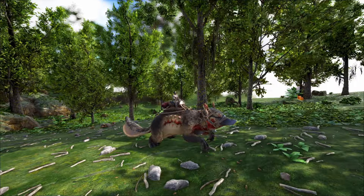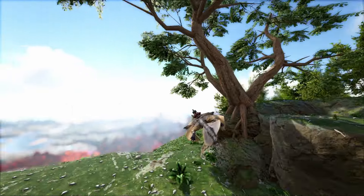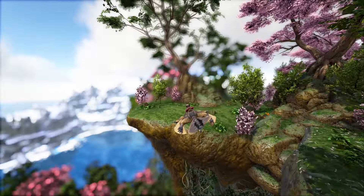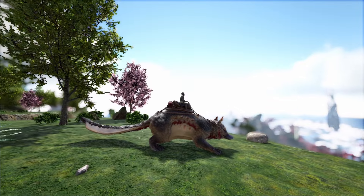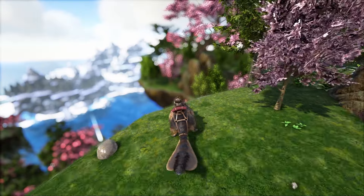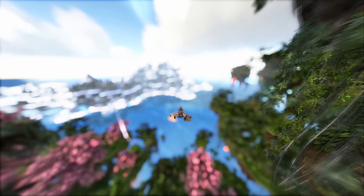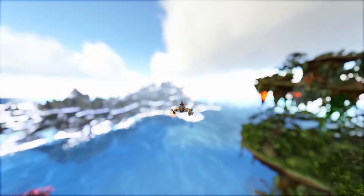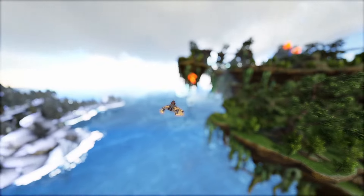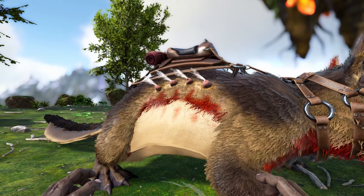Before we get to number one, some honorable mentions: the Rhynognatha packs some decent speed you might not expect from its size. The Tropognathus and Astrodelphis also need a mention — they can absolutely rip through the map with their jetpack-like saddles and you might even consider putting them at number one.